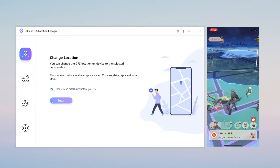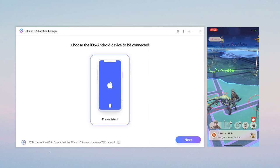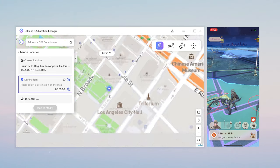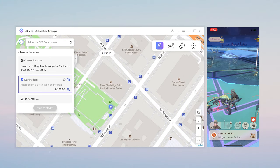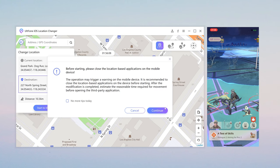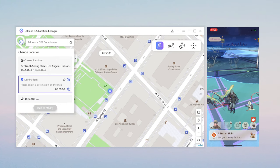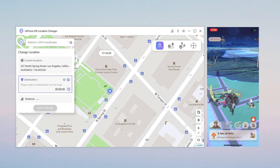Change Location. In the first function, you can change your real-time location to anywhere. You can select any location you want to change on the map, or enter the place you want to go in the search box, and then click Start to modify. Just like this, this feature can take you anywhere you want to go.